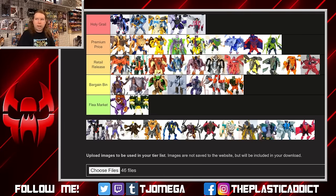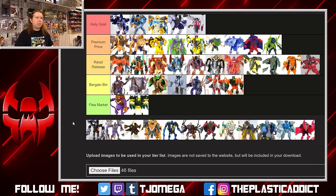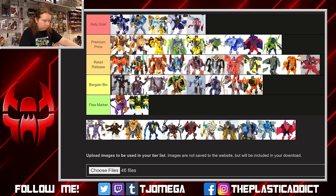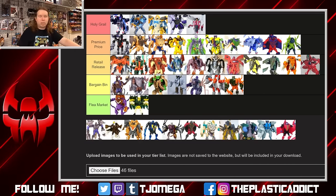Scorponok — cartoon accuracy aside, this is not a bad thing in this case. Black and red just works, and the extra silver and purple works too — it's a much nicer looking figure. I like that it's gimmick-loaded in a way where everything works in both modes. It's not the most amazing transformation, but that leaves room to do cool things with the scorpion itself. I want his claw to pinch, I want his tail to sting — if a simple robot mode gets all those things to work and gives me this cool scorpion figure, I'm good with that. Scorponok is gimmick-loaded but it's not an interesting transformation, so I don't think I can bump him into holy grail.